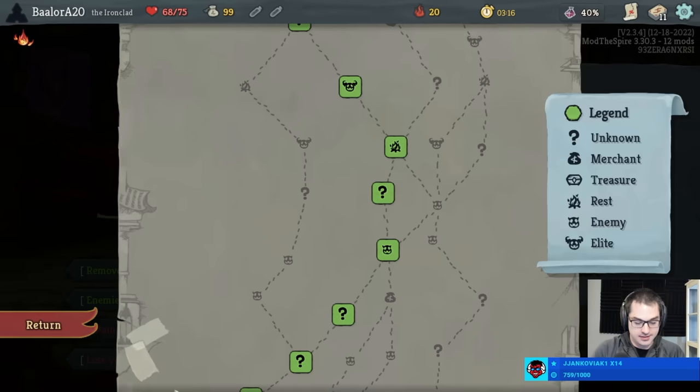Let me just quick check — Slay the Spire relics. Let's take a look at all of them. Shovel, anything that requires a rest site action — so yeah, Shovel, Peace Pipe, and Guria can be really bad up front. Calipers might not do anything for a long, long time. Ice Cream might not do anything for a long time, but has more use than Calipers does up front. Wing Boots might not potentially offer much of use, although they make it at least very difficult to get killed.